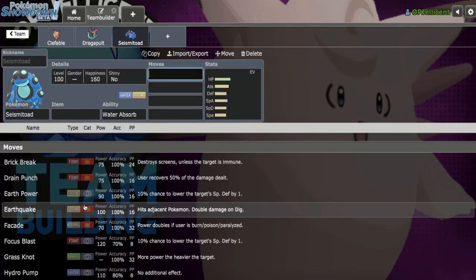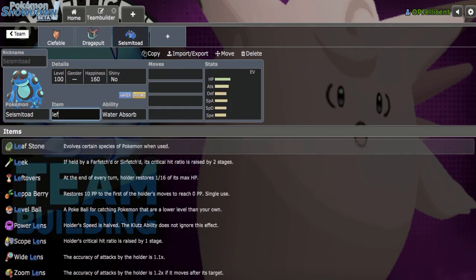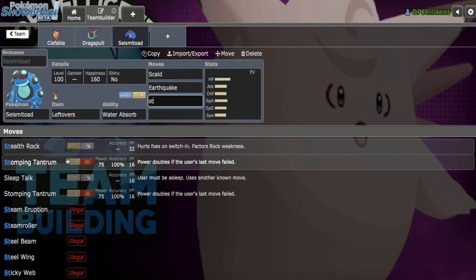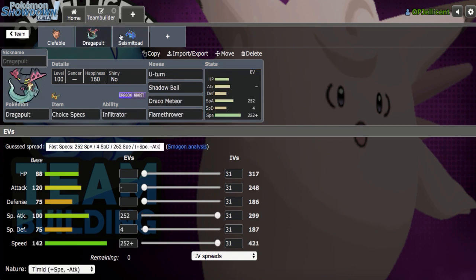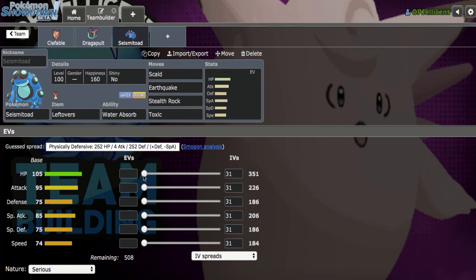Today I want to make sure I put Water Absorb on Seismitoad, because the last time I ran it I ran the wrong ability on a non-rain team. Let's run Leftovers with Scald, Earthquake, Stealth Rock, and Toxic to wear down Pokemon like Mandibuzz. In case Clefable doesn't get the positioning, Toxic could be the other option.